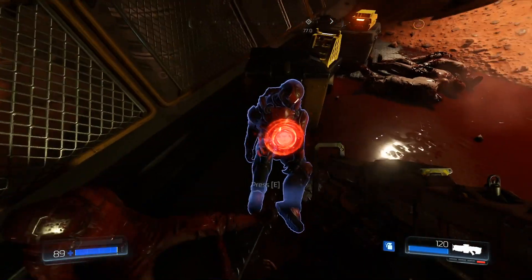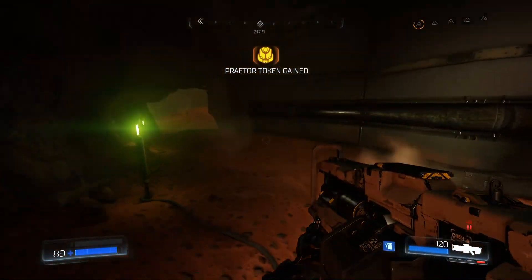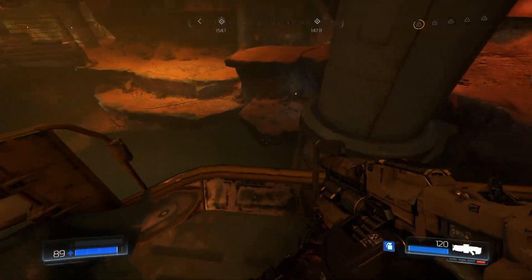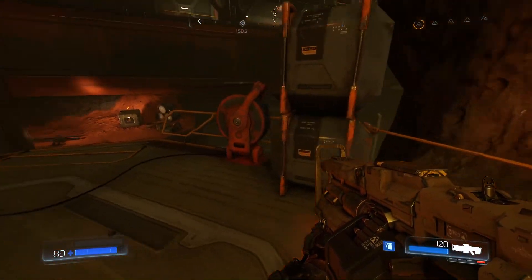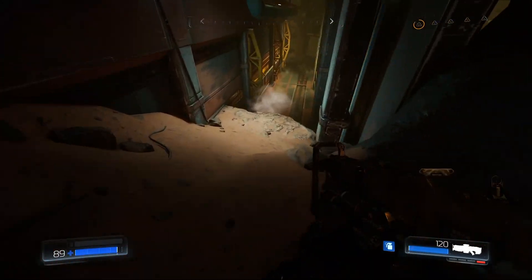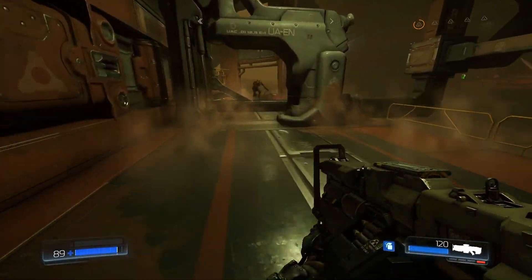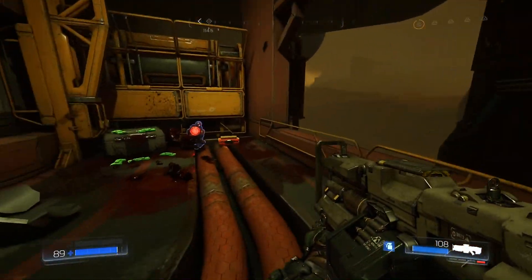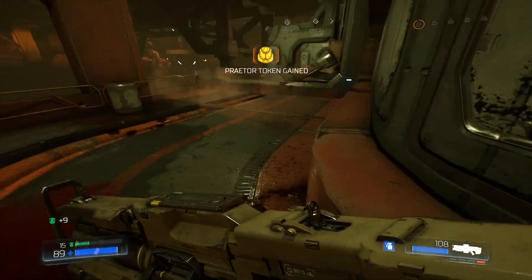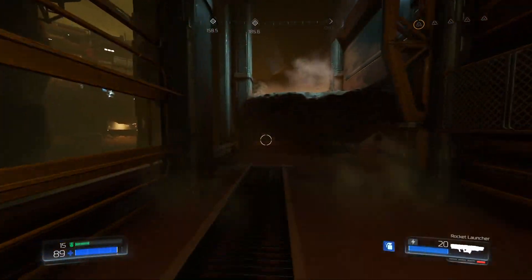Somebody in one of the threads pointed out that when you take out the Praetor token, there is a little spurt of blood. Really? I never noticed that. You can see it most clearly with that one. Also, Doomguy does not have a mother — Doomguy emerged from a slab of granite fully formed. It's spurting out before you take the token and then it stops.